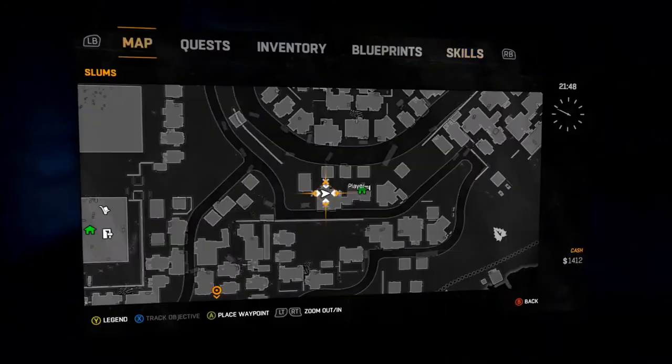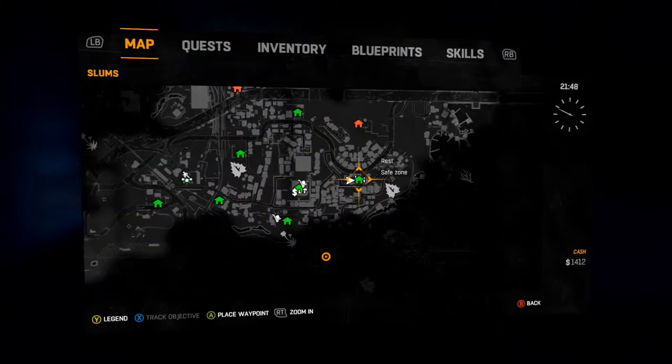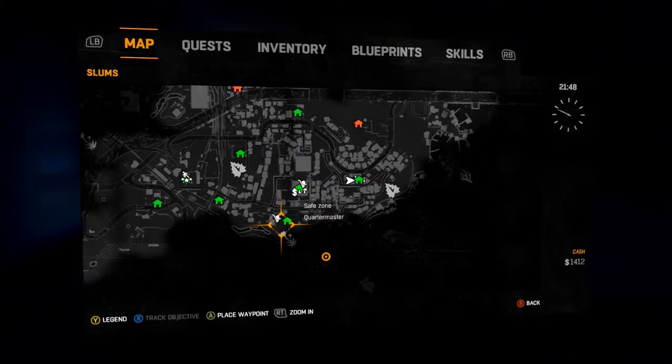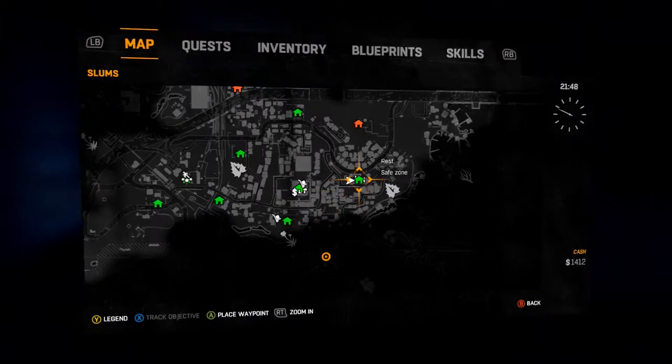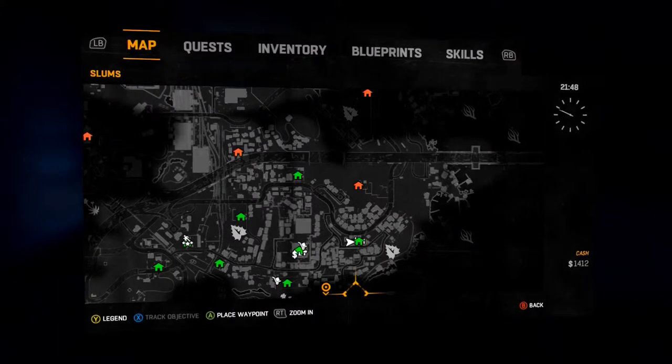Let me show you guys on the map here where it is. There's your tower — the tower's right here. And safe zone here to the right, the nearest one to the right. That's where it's at. There are flags — 15 flags apparently in each area, and I have two of the ones in the slums.